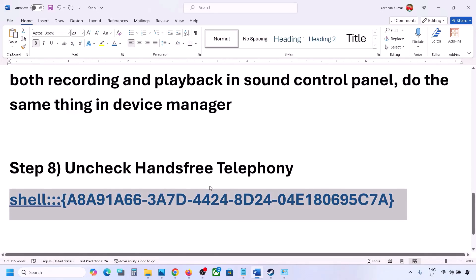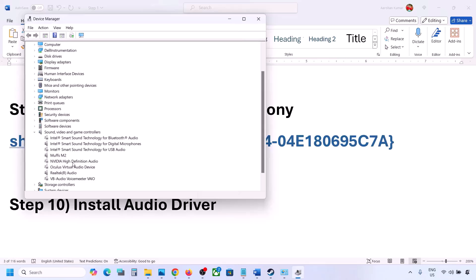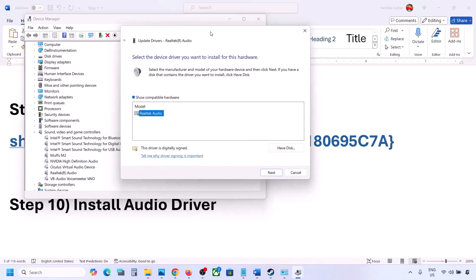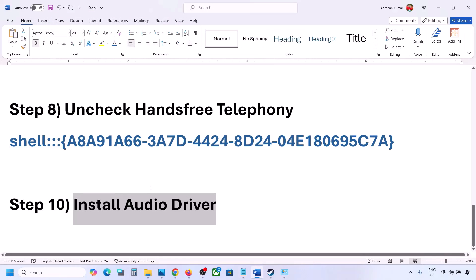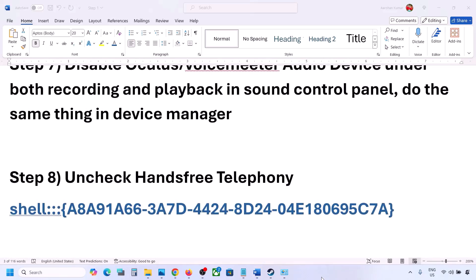The next step is to install or update the audio driver. In Device Manager, expand Sound, Video and Game Controllers, select your audio device, right-click and click Update Driver. Choose 'Browse my computer for drivers,' then 'Let me pick from available drivers,' select your device, click Next, install it, and restart. You can also download the driver from your system manufacturer's website — for example, Dell or Lenovo — and install it from there.